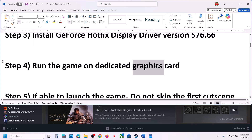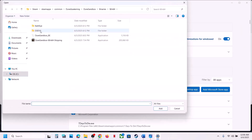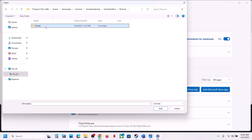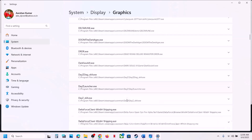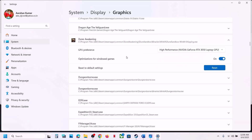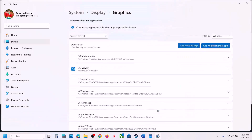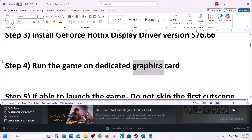The next step is to run the game on the dedicated graphics card. Type 'Graphics Settings' in the Windows search box, click on Graphics Settings, then click 'Add desktop app' and go to the game installation folder. Open the Dune Sandbox folder, then Binaries, Win64, select the exe file and click Add. Find the game in the list, click on it, select High Performance, and launch the game. Repeat this for the other exe file as well.